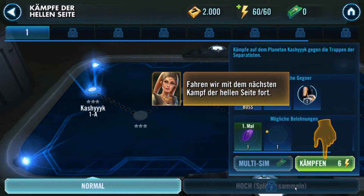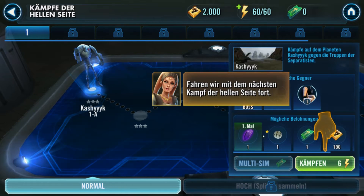Als allerstes sollen wir zwei Kämpfe für die helle Seite machen. Das Ganze kostet sechs Energie – ihr seht es hier. Beim ersten Abschließen kriegen wir einen Kristall. Mögliche Belohnungen sind diese hier – das sind Zufallsbelohnungen. Da stehen immer die Gegner, die uns dort erwarten, welches Level die Gegner sind. Und das ist unsere Energie, die wir gerade haben – maximal und aktuell. Das kostet sechs Energie pro Kampf.